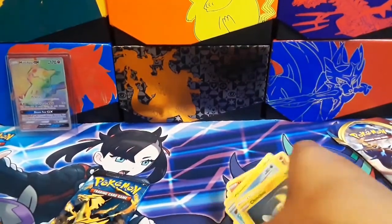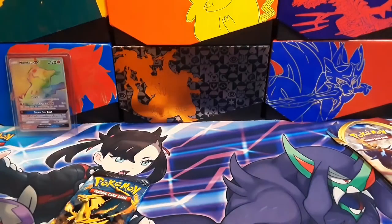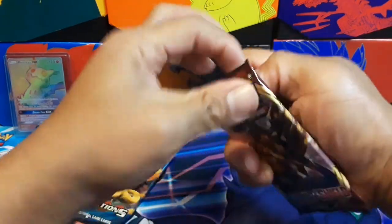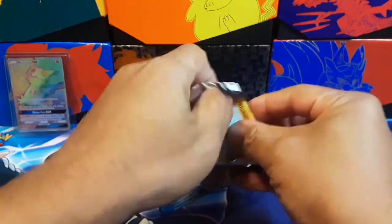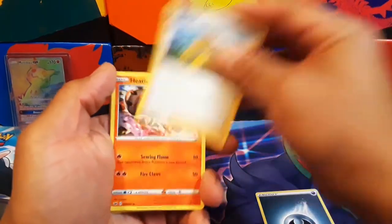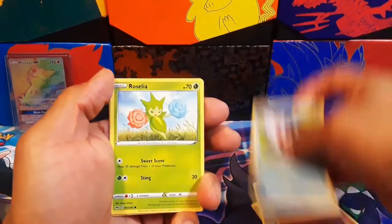Drop a like if you will, feel free to subscribe. Charizard for a pack — probably not going to be anything in there, but let's get into this blister. Looking for gold! But no guys, I really appreciate all of you coming by. That Evolutions pack on the end — this is going to be a fun one, I hope. Hopefully we can pull the Charizard, but if not, it's okay.